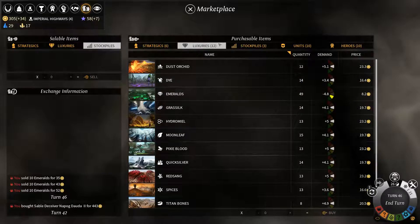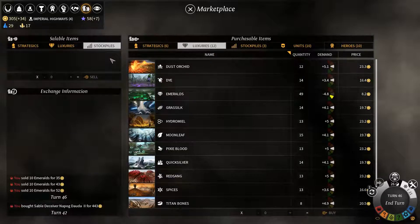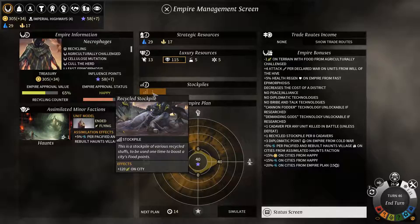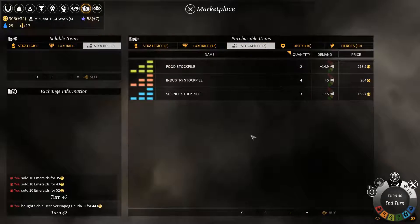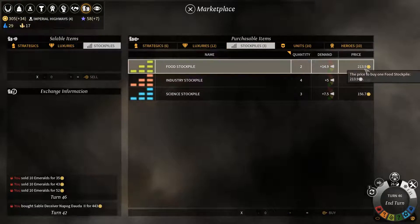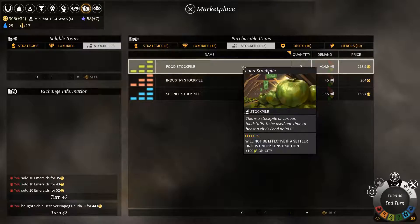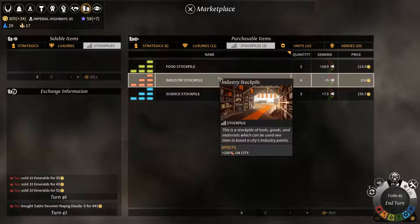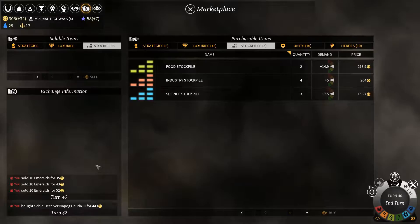That is how it works. Besides purchasing luxury goods and selling strategic and luxury goods, you can also sell stockpiles. Note that the Necrophage cannot sell their stockpiles — we have one right here and it is obviously not available for sale. You can also purchase stockpiles: we can pay 213 dust to put 100 food in one of our city's mouths. The food stockpile here is 100, and our racial bonus is 120, which is pretty awesome. We could buy industry if we really need to finish up a project, and we can buy science if we really need to rush research something.